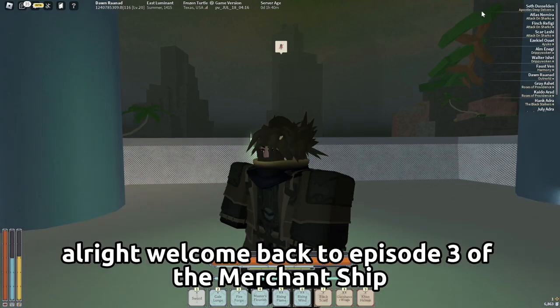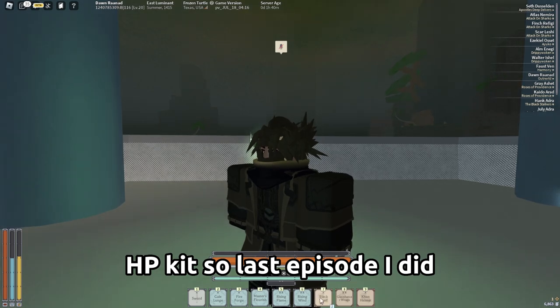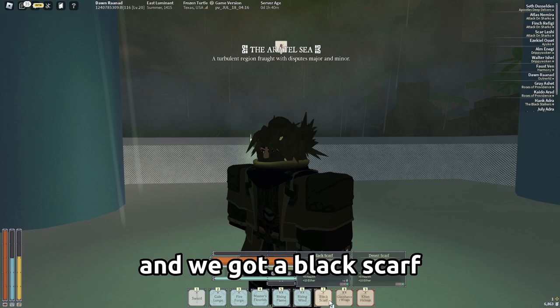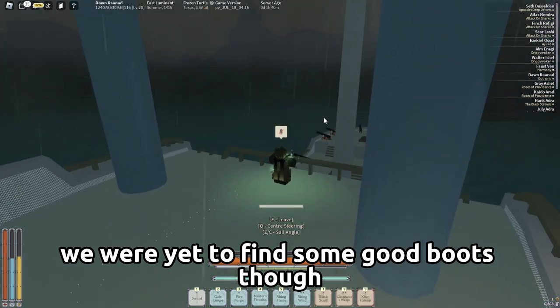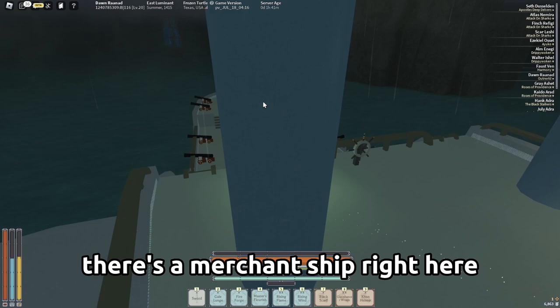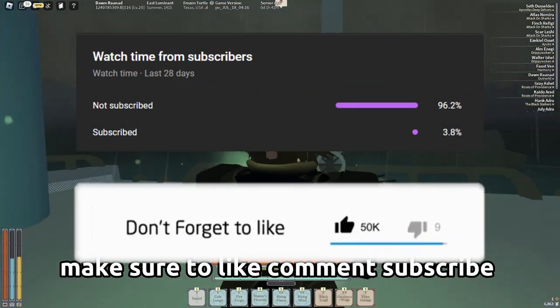Welcome back to episode three of the immersion ship HP kit. Last episode I finished getting some more stuff — we got a black scarf, 9 HP, 17 HP glass dancer wrap, 19 HP con helmet. We've yet to find some good boots though, so that's probably what we're gonna look for.